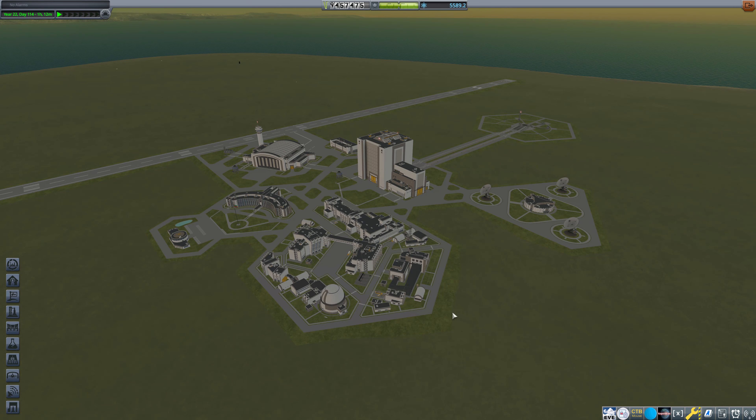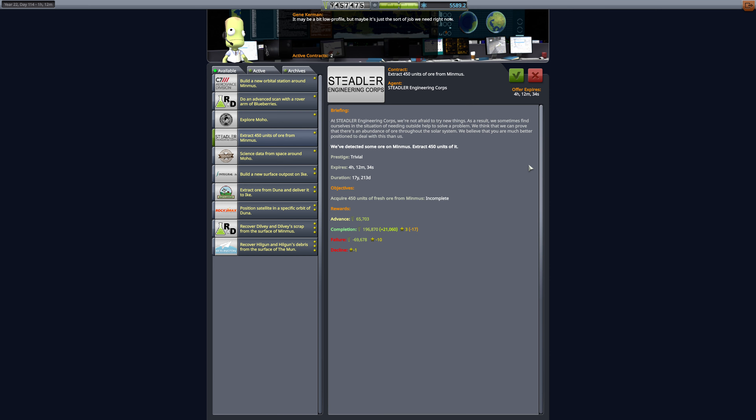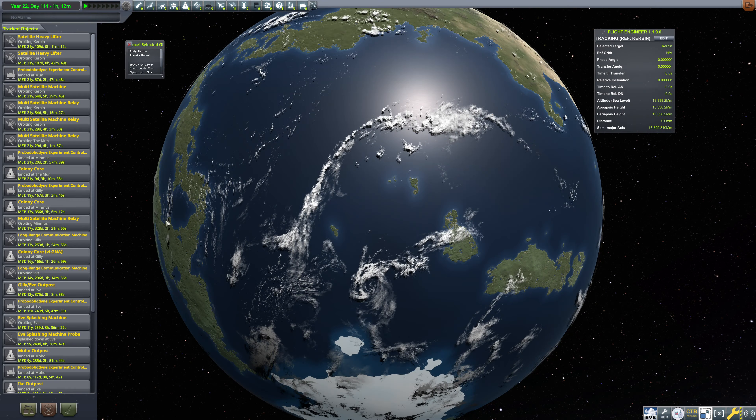Hello everybody, and welcome back to Kerbal Space Program, where we are currently working on heading towards Jewel. I did want to check our mission control here real quick. Units of ore from Minmus — that is something that will just kind of happen. Science data from space around Moho — I don't think we have a satellite around Moho. Let's double-check that. I'm pretty sure we don't; I think we just dropped a colony there. So that's not going to be a thing.